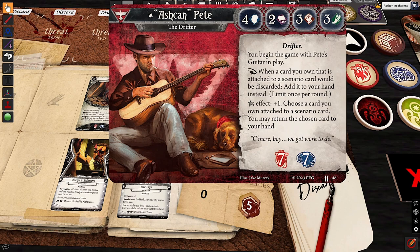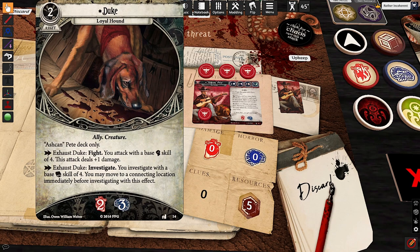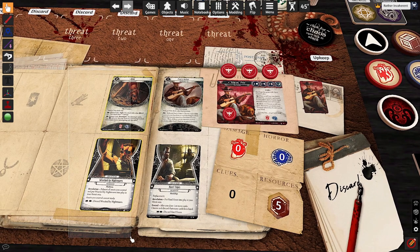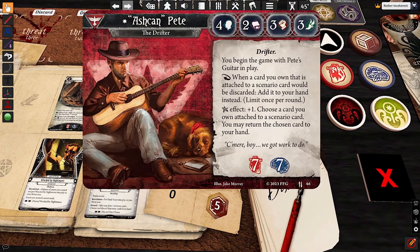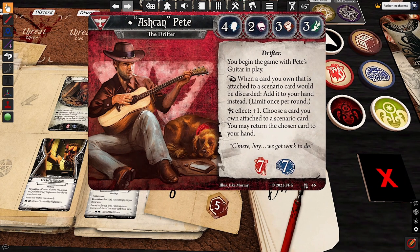You begin the game with Pete's Guitar in play. Which means you probably still want to run Duke — like, you have Duke Enracked by Nightmares in your deck. Because Duke's kind of a nuts card. He's a 2-cost, 2-3-soak asset that gives you incredible action economy. And maybe it's worth building an ally-heavy charisma deck that searches him out with cards like that.